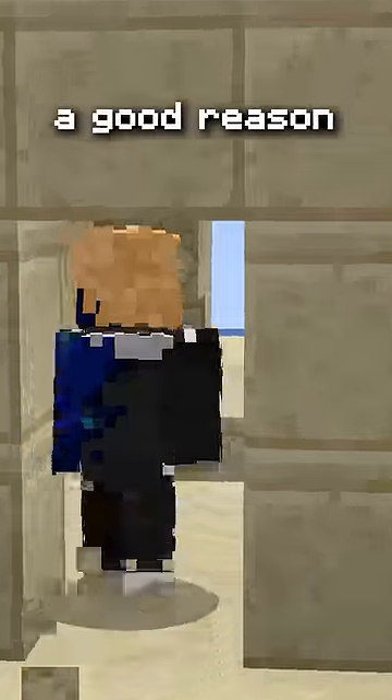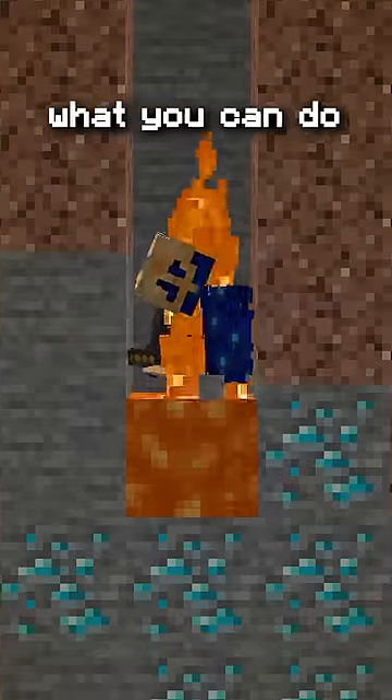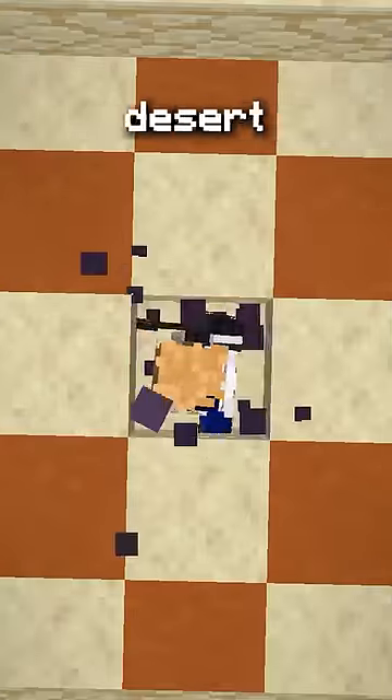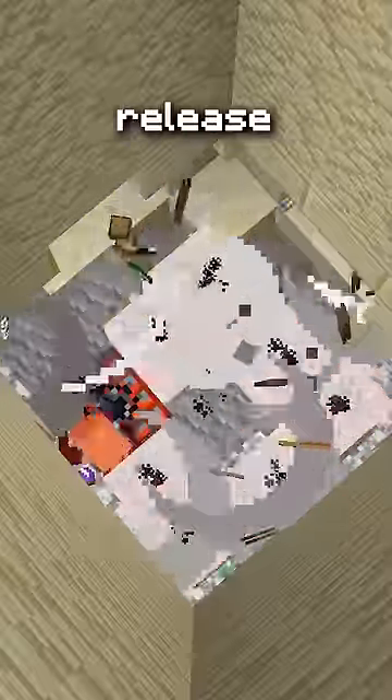I'm gonna break the number one rule of Minecraft for a good reason, and no, I'm not talking about digging straight down in Minecraft. You should never do that, but what you can do is jump on the pressure plate of a desert temple. I know it seems weird. Why are you doing that? Because I crave the sweet release of death.